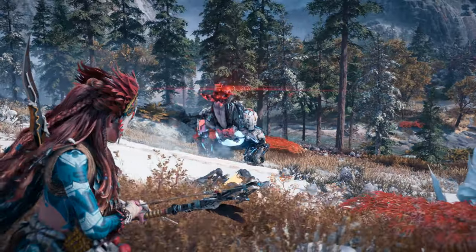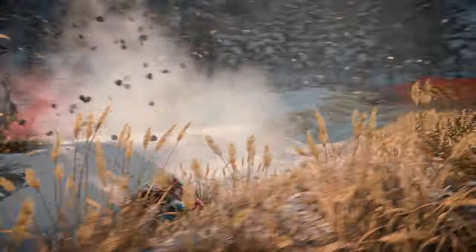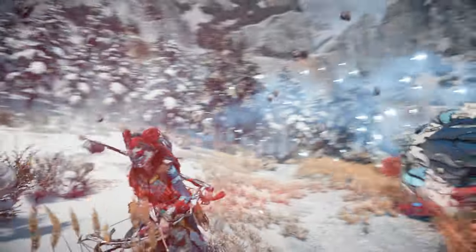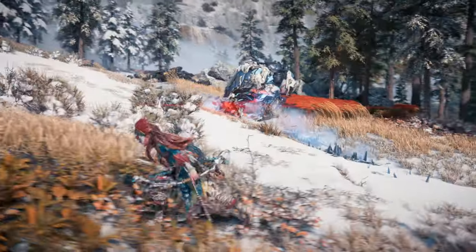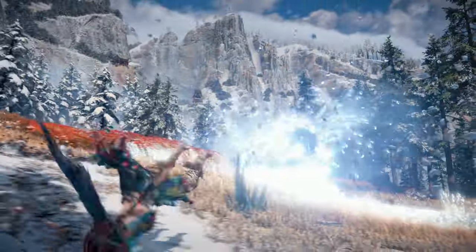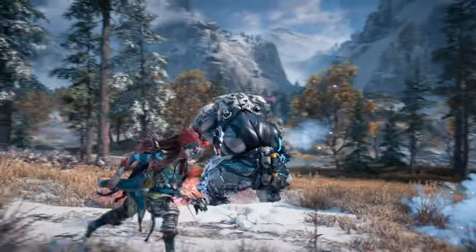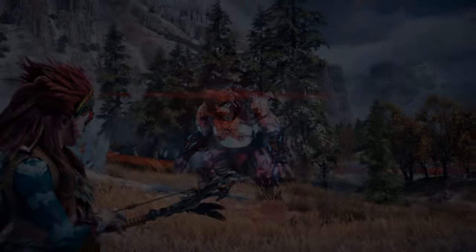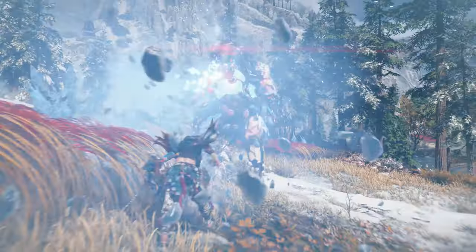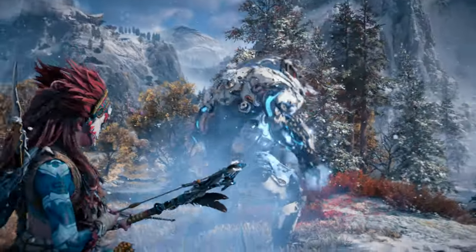Let's familiarize ourselves with the Frostclaw's range of attacks. Dodge to avoid its deadly sitting down after a long day at work attack. There is no safe distance as the Frostclaw can throw icy rocks. Watch out for its lunge attacks as well as its targeting ice spike attack — keep moving to avoid it. Dodge to avoid its quick slashing attack and don't stay too close. This is one of very few specially animated attacks in the game and it can inflict a lot of damage. Dodge under its legs to avoid its hailstorm attack, and get too close and you'll get caught in its ground pound attack.